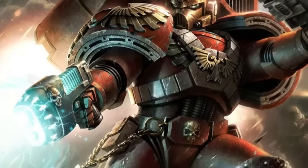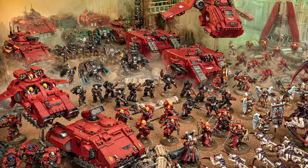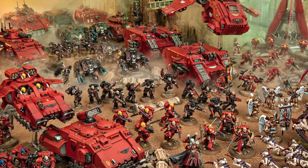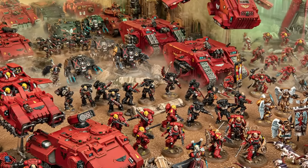The Blood Angels are space vampires that even sparkle in the sunlight and paint their armor red. They have a ton of melee damage buffs and focus almost entirely on jump pack infantry tanking out of Deep Strike, with lots of abilities to enhance their threat range and huge buffs in melee, especially once the Assault Doctrine becomes active.